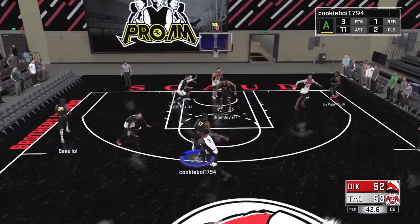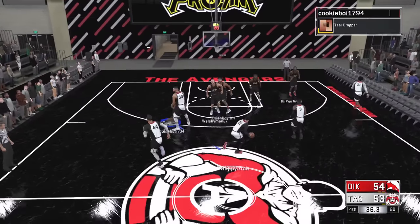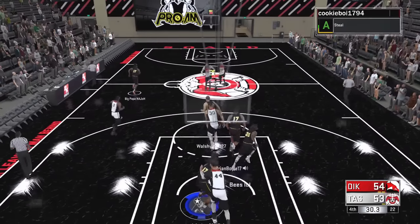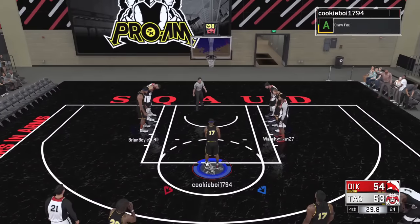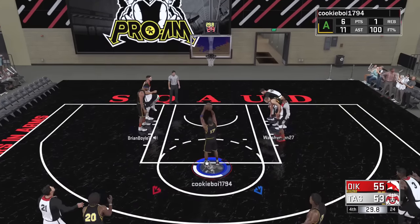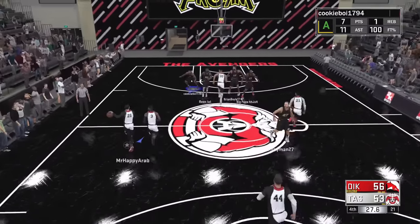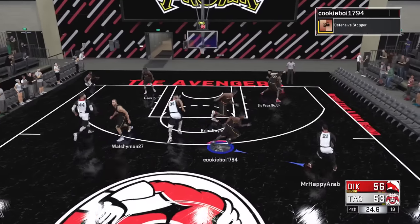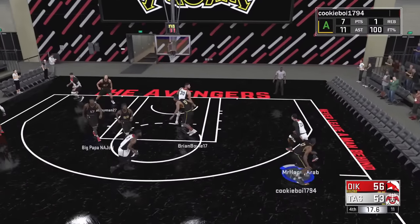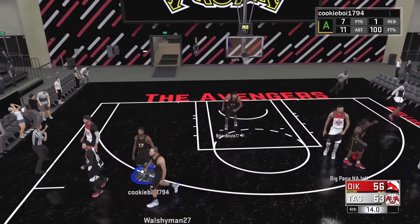Their point guard continues to over-dribble, thankfully can't get the three to go. The ball moves around and look who's open — Bees for three again, this man is unconscious. Bees is covered on the next possession so we take it ourselves to the rim — they're watching Bees and Brian so I take that shot. This is my moment — I haven't taken one drive to the rim all game. They turn it over trying to go inside and here we go to the free throw line. Perfect release on the first one, we make the second one too with that 99 free throw rating — one-possession game.